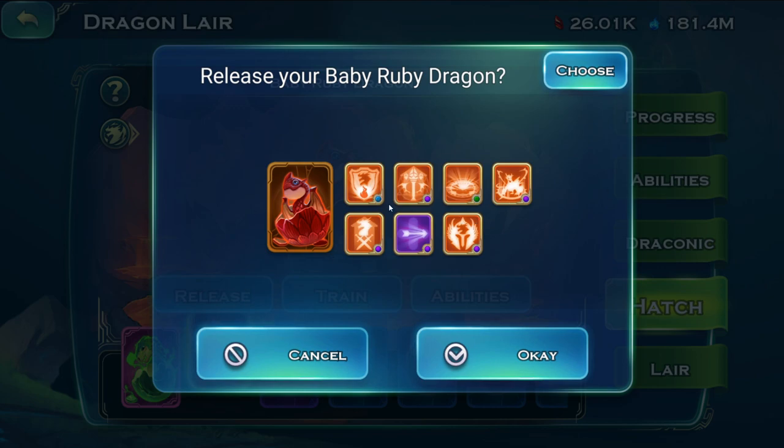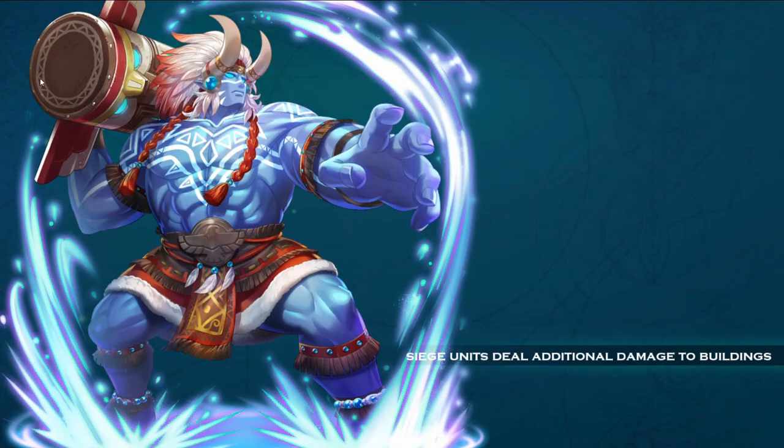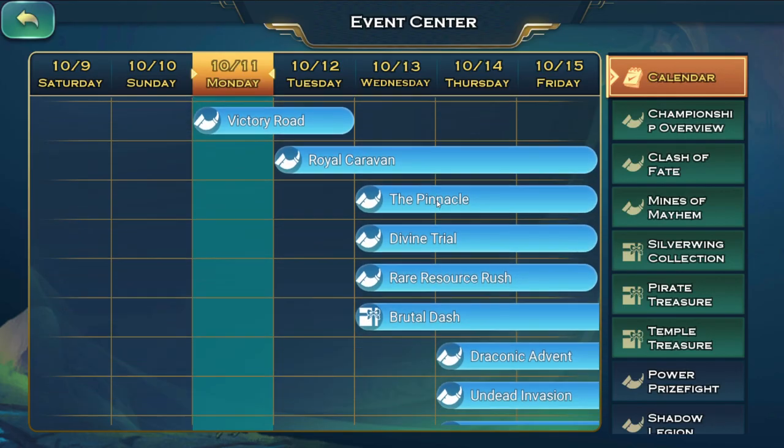I've said in quite a few videos that the ruby dragon is pretty much the best in the early game. It's going to carry you through a lot of events. I don't think I have those events at the moment in my list.